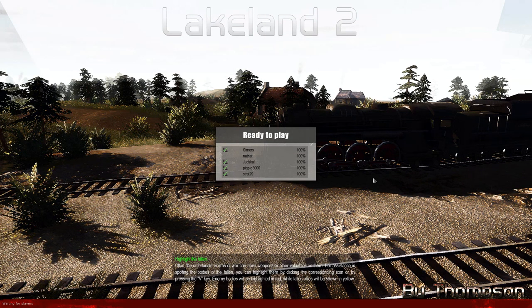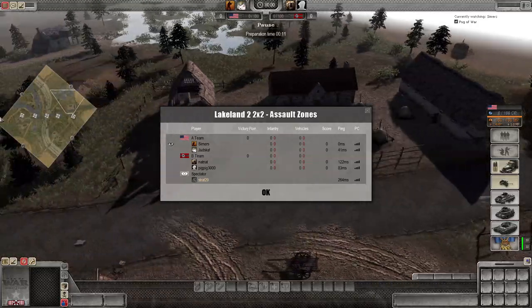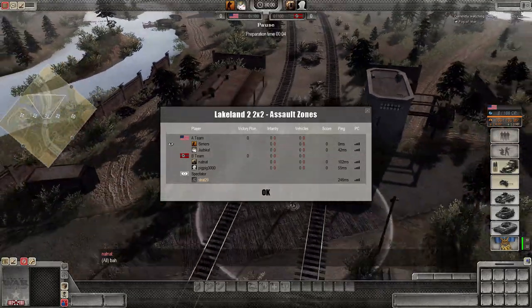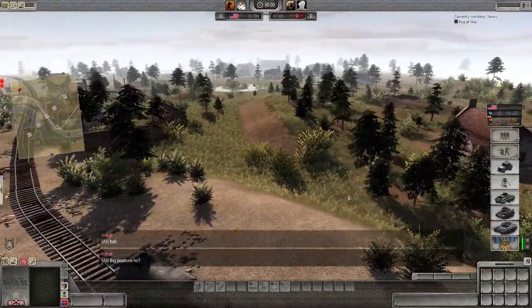Welcome to Lakeland version two, a take on the default 4v4 map changed by Mr. Thompson. Details will be shown later — it will be added to the 2v2 tournament roster. We have Nat Nat and Pig Pig 3000 on one team against Symers and Jutsuka on the USA team. Teams aren't particularly balanced, so hopefully Nat Nat can do some justice. This game is to cast and check out the map.